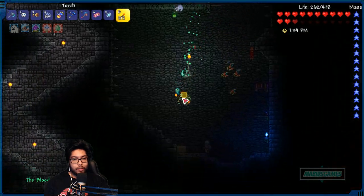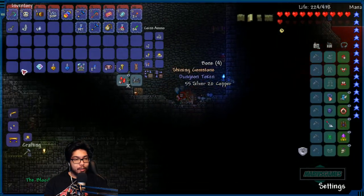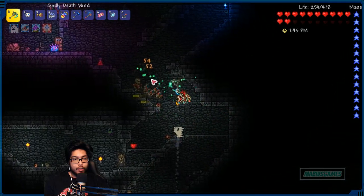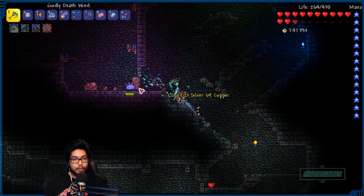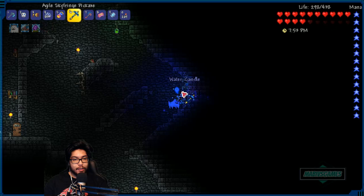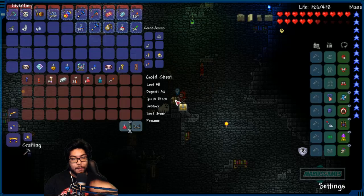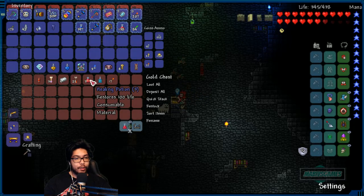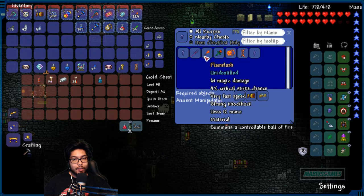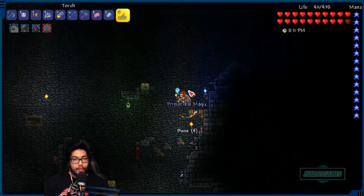Blood moon - you serious right now? Wow, there's a regular chest here. I forgot those things can drop stuff. Come on boys, let's go! What else we got? Crystal slimes, give me more of these. Water candles, blocks. There's a big dungeon, guys! Oh, shadow key - need that for sure. Dark lance, the flame lash, and some other stuff.